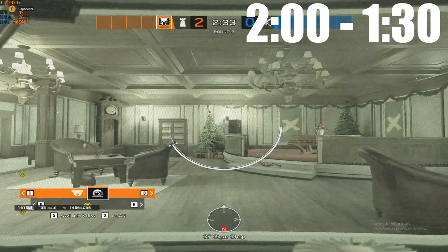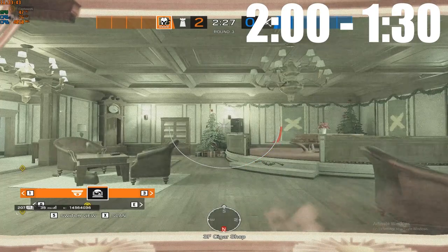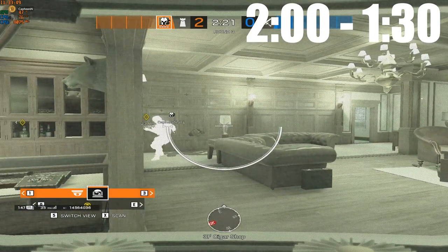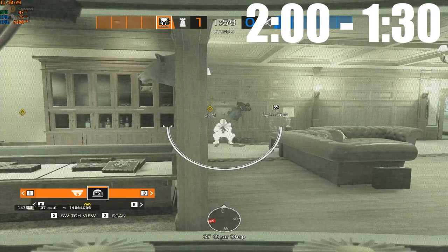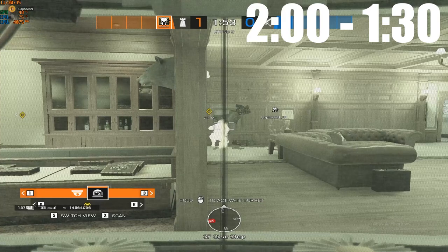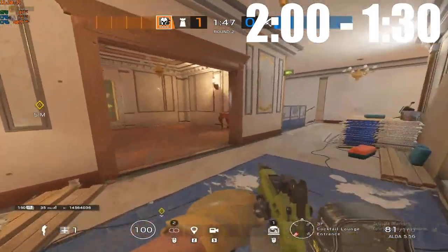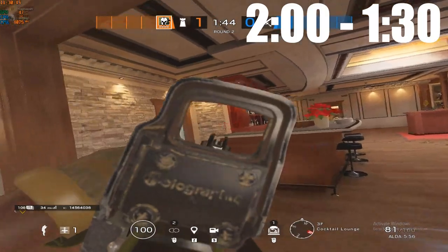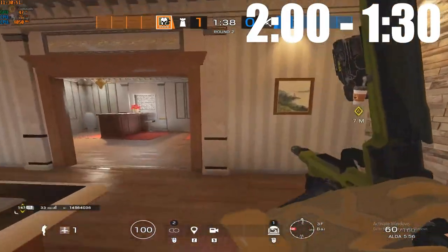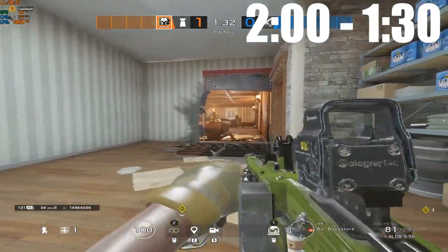From minute 2 to minute 1:30, things might start to get rough. If roamers have done an okay job, you might start to see a hard push from attackers. Walls might start to get opened around you and windows might get breached. At this point, you definitely want to be off your cams, but you still need to be giving call-outs to your teammates. Make sure you call out where attackers are pushing from so roamers can flank if they are still alive. If your position is compromised by a breach, right now is probably your only time to rotate. Keep in mind that wherever you rotate to should be your final position. However, don't rotate unless you really need to — giving attackers too much control early can make the latter fights much harder.